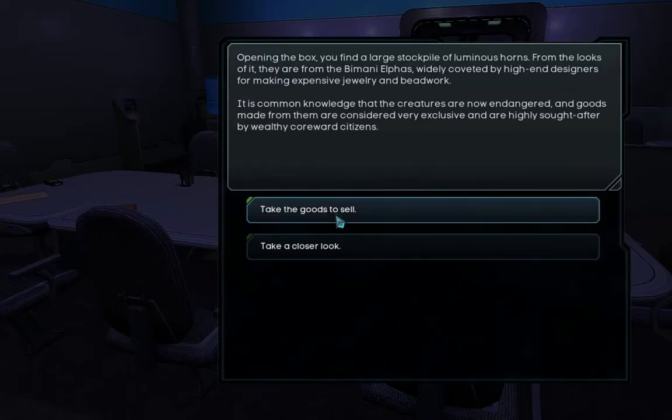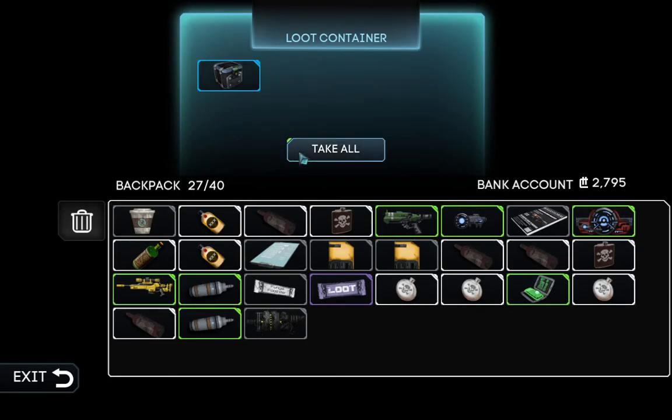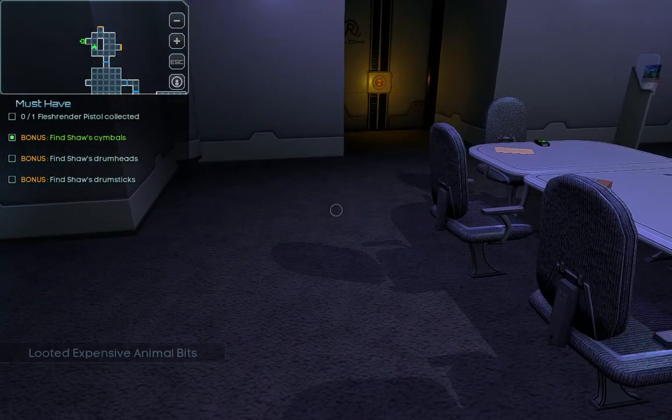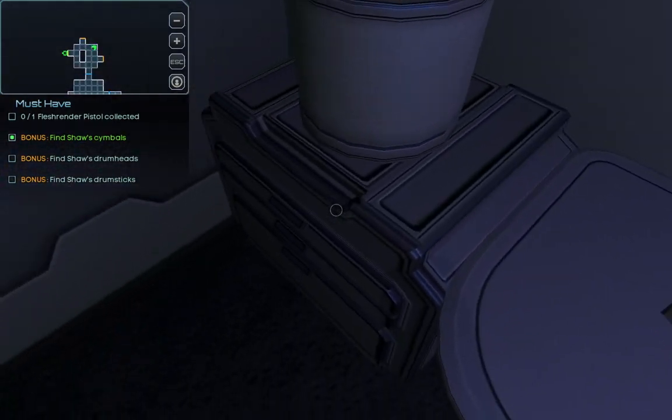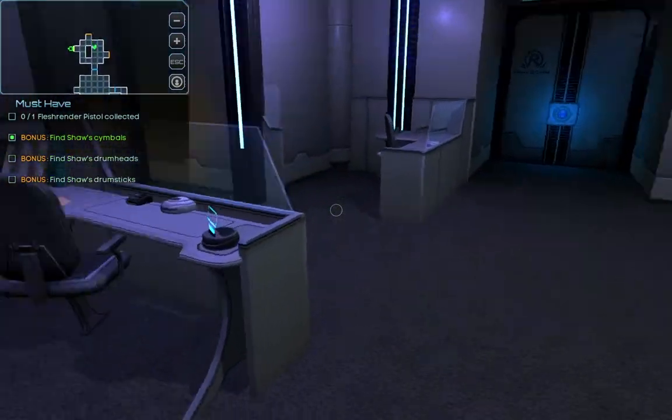A lockbox — opening the box to find the last sharpest of luminous horns. From the looks of it, they are from the Bimani Alphas, rightly coveted by high-end designers for making expensive jewelry and beadwork. It's common knowledge that the creatures are not endangered, and goods made from their cousins are very exclusive and highly sought-after by wealthy citizens. Let's take the loot to sell — could become interesting, I hope we get good stuff from it.